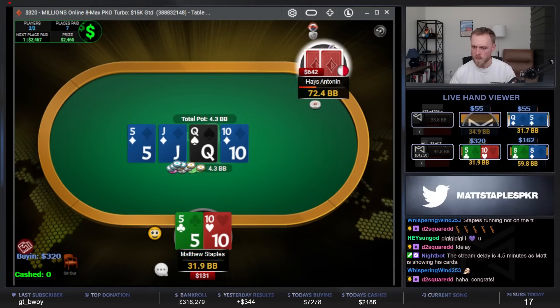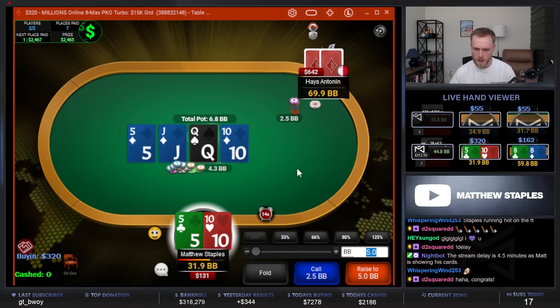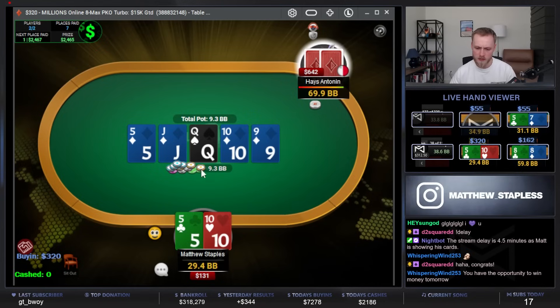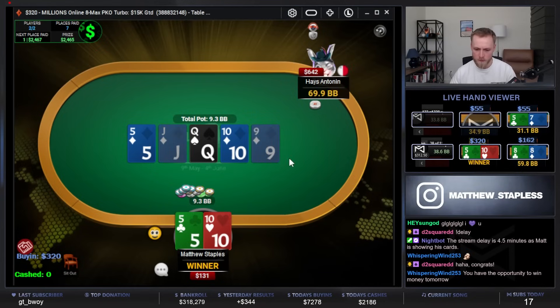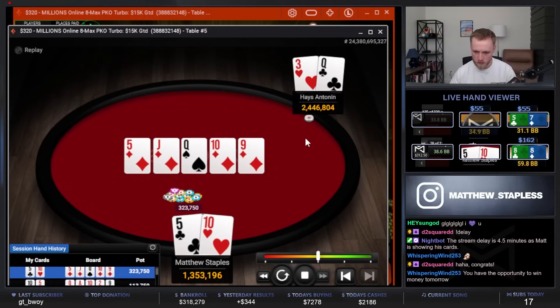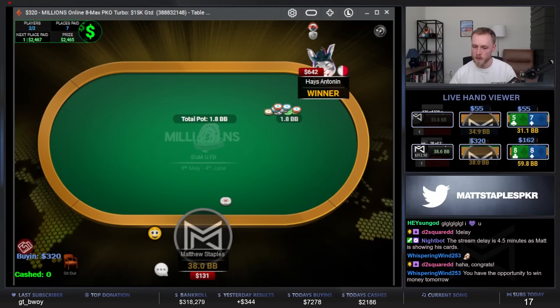Delay bet, scary board — just gonna call. They check on this flop and then start betting here. I feel like they're more on a flushy, straighty, bluffy kind of thing rather than just having a queen, so I'm not gonna lead for one big blind or anything like that. But we do still win, which is good. Watch them just have like queen-six of hearts or something. Yeah, queen-three — of course they had the opposite, but that's not a board where I should feel so bad about not getting the value.